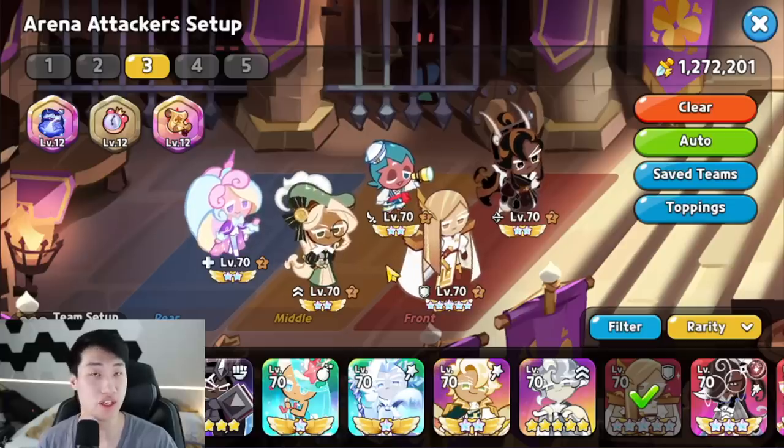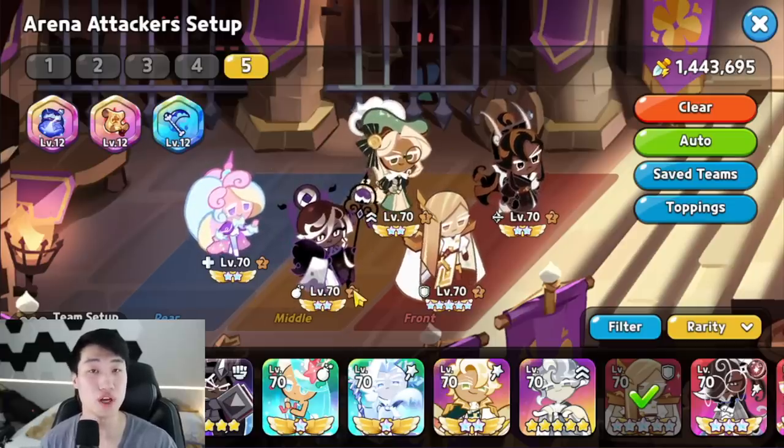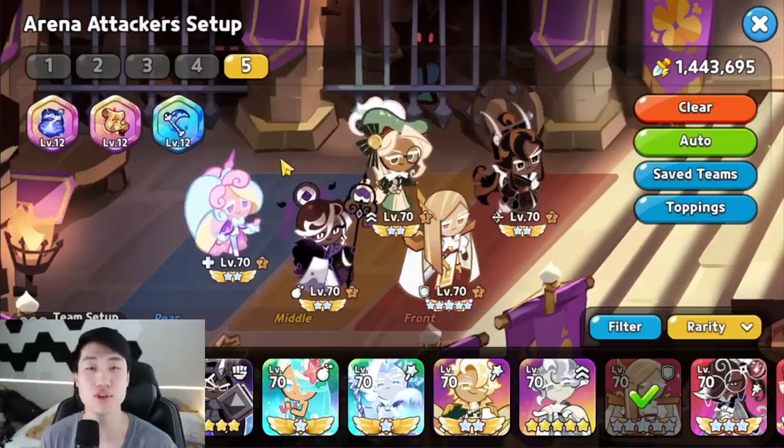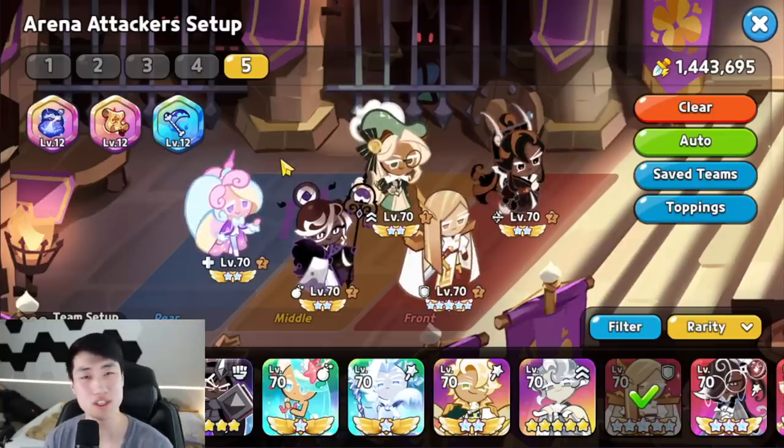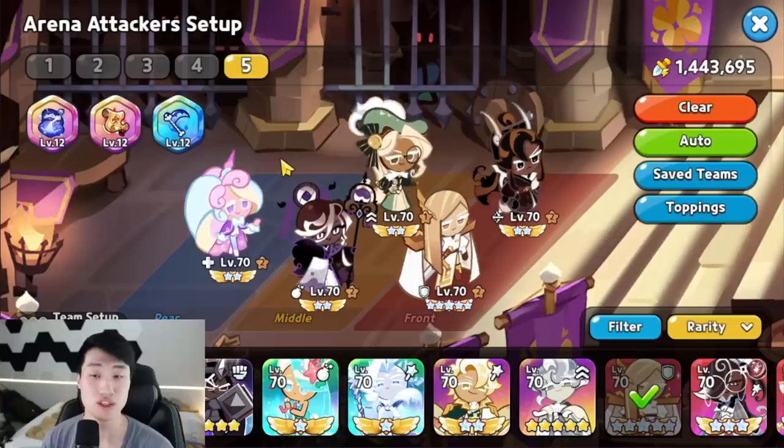So instead of using a Sorbet Shark, you are going to be using Alphugato here, and instead of the Johnny Watch, you're actually using the Scythe right over here. Let me show you guys the toppings for this team, and the reason why this team is going to be very, very strong right now inside of the arena and what particular team you want to use this against in order to have the best result.